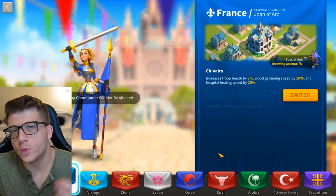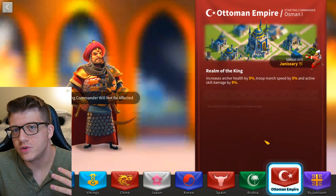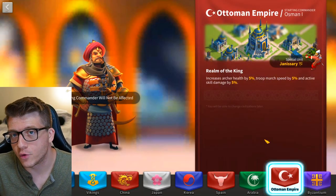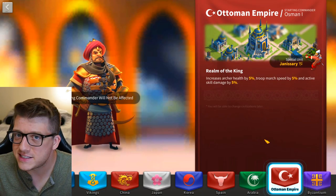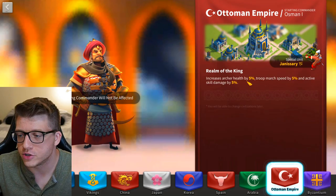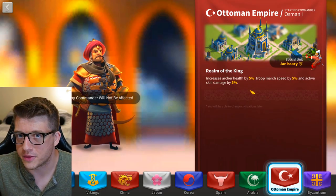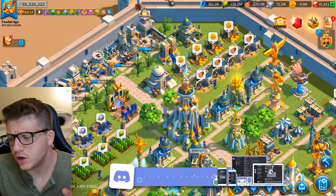When it comes to civilizations, I think the winner is Ottoman. But for actual base stats and open-field performance, cavalry take it — they can still benefit from Ottoman just a little bit less than archers, and they still have their faster march speed on top of that extra five percent.